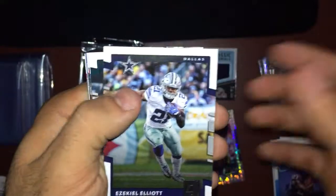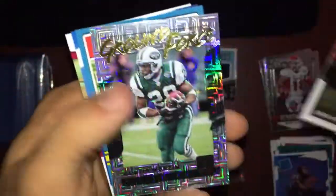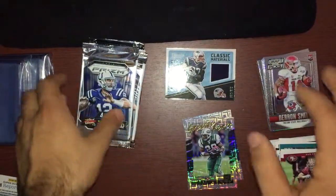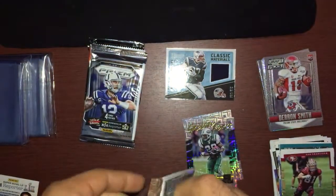Second Donruss pack: another Elliott, Darren Sproles, Ezekiel Nanza, Desmond Trufant, Larry Fitzgerald, Geno Atkins, Ground and Pound Curtis Martin, Frank Gore, Jamal Williams, and Trent Taylor. So far from everything opened the best pull is the Rob Gronkowski patch. Let's see if we can get anything else — moving into the Prisms now.